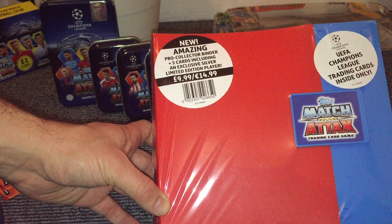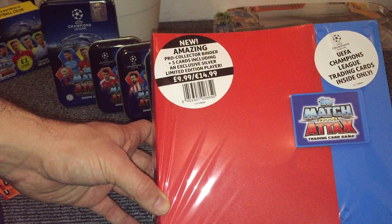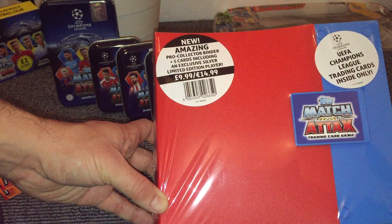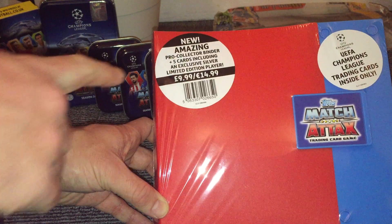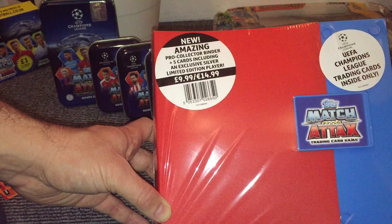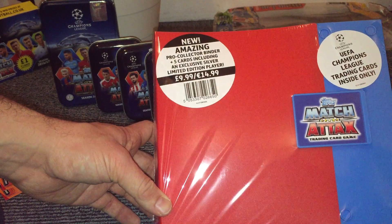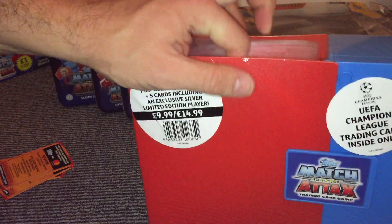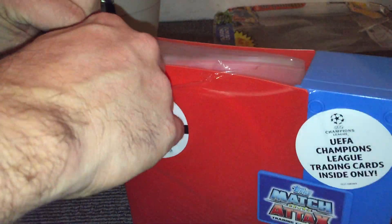It says UEFA Champions League trading cards inside only, I guess to make sure people don't confuse it with the main English Premier League collection. You get a Pro Collector binder plus 5 cards including an exclusive silver limited edition player, £9.99, which I think is the same price as for the English Premier League collection.